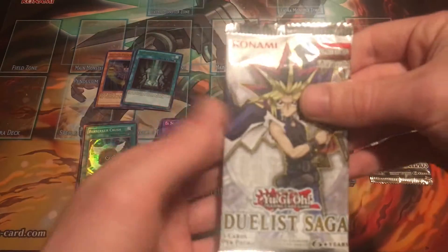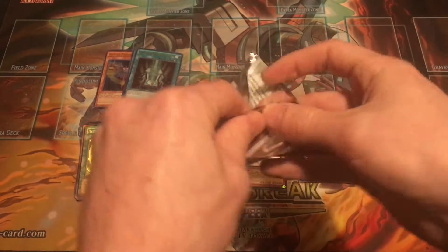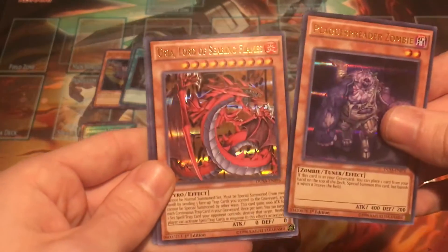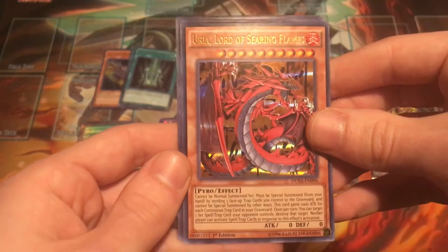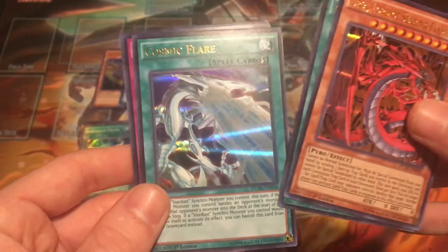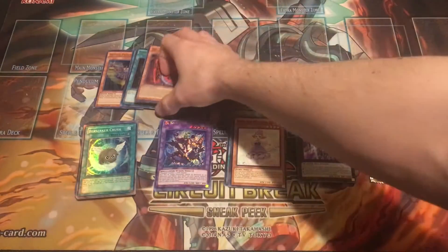Let's go pack number three of Duelist Saga. Let's see if Yugi can give us some luck on our pulls. Okay — Plague Spreader, Uriah. Oh, that's cool, I'll take a Uriah, I will definitely take that. Contact with Dawn Thousand, Cosmic Flare and Powerwall. Uriah was the hit there.